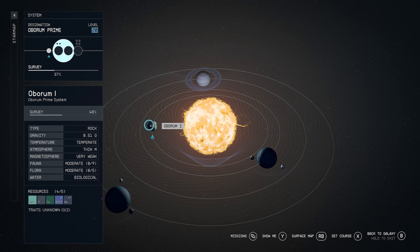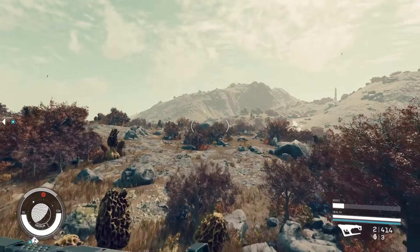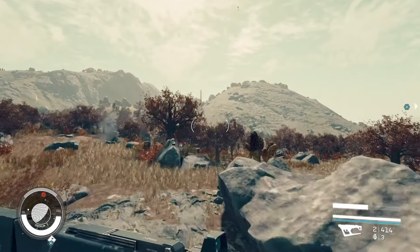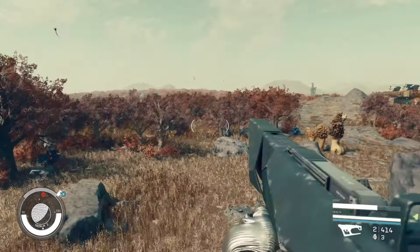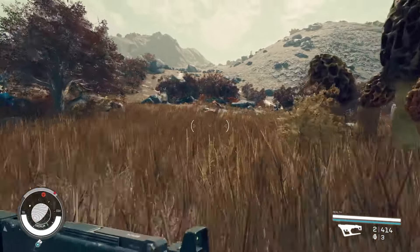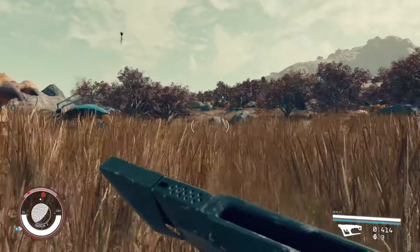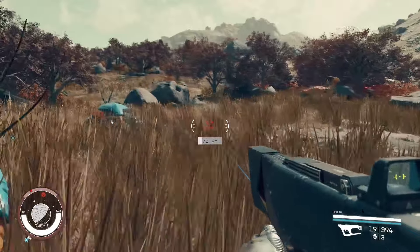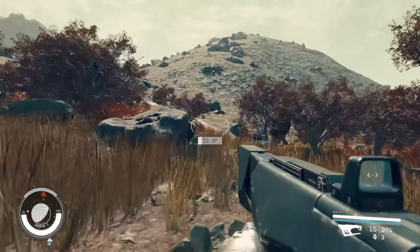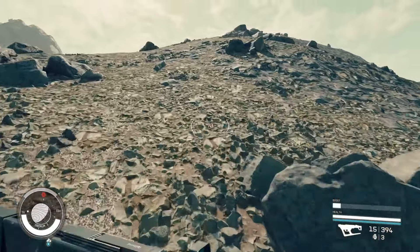The next system we're going to visit is the Obrim Prime system, and specifically we're going to go to Obrim 1. This is a lovely planet that features these weird giant fungi that look like morel mushrooms, and lots of other aliens as well. It's a fabulous landscape with quite a lot of hills and mountains. The gravity is 0.5 G, so it's relatively light, meaning you should have a pretty easy time traveling around. It does feature nine different aliens that inhabit this planet and three different explorable biomes.